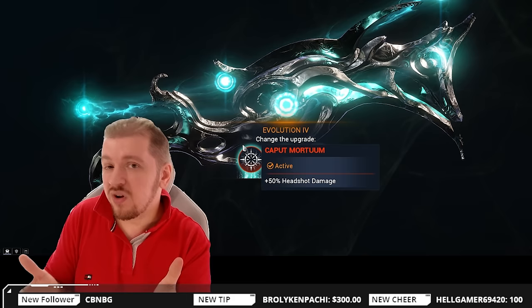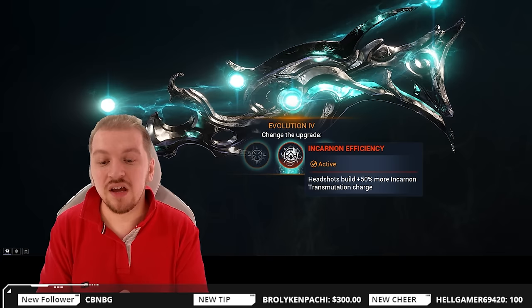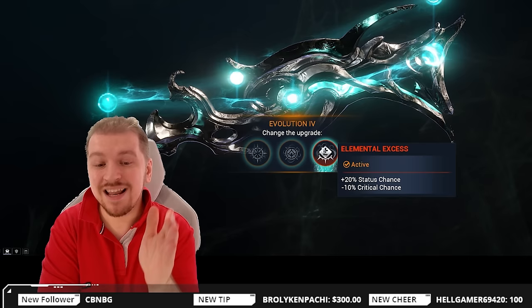Level 4 has two fantastic options. First, Kaput Mortem — from a DPS perspective you should really go for this one: 50% headshot damage. Are you the kind of player that always goes for headshots? Definitely go for Kaput Mortem. If not, in my opinion, the smarter choice is Incarnate Efficiency — headshots build 50% more incarnate transmutation charge. You're gonna have to go for headshots anyway in normal form to get that charge. With two shots and a full multi-shot stack, you're gonna be able to get yourself full charge.